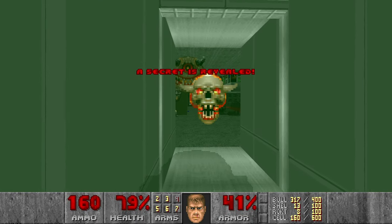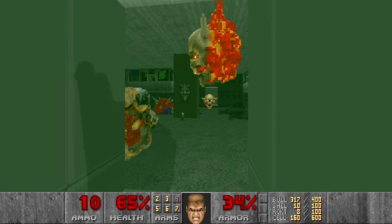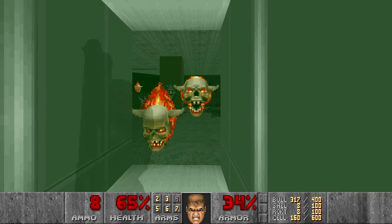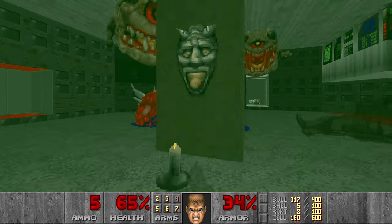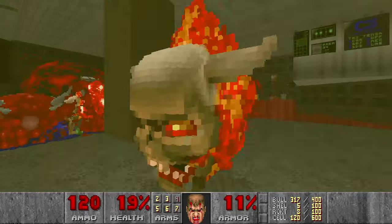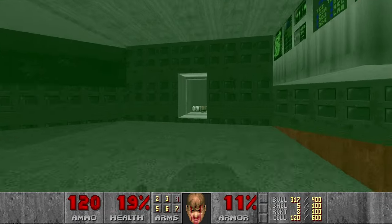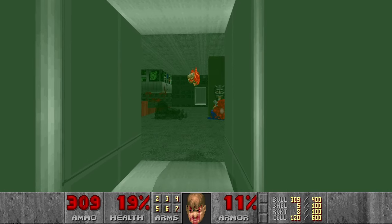Oh well, I'll have to shoot everything with the shotgun — but it's also fine. I accidentally shoot the switch, so I can use another BFG shot. Now I can go and grab the Chaingun. Not everything goes according to plan, but that's fine.